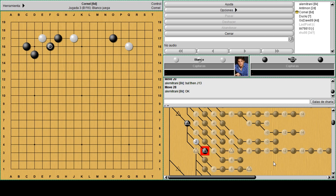Because black will kosumi here and now white has to take care of J17 - probably a pincer. But still the corner is going away. So now we need to play again a move like R11 and try this attach. So what are the ways for black to react?